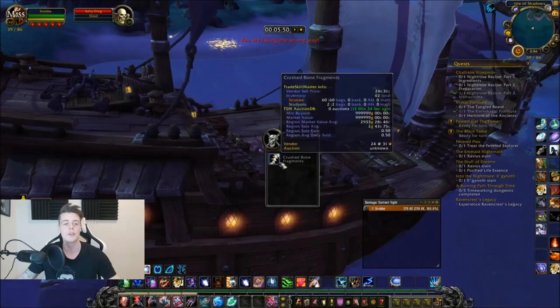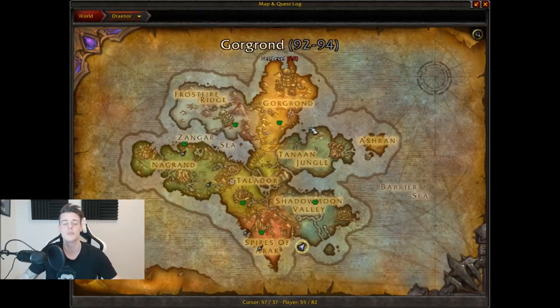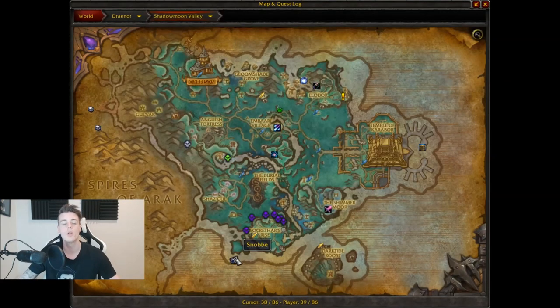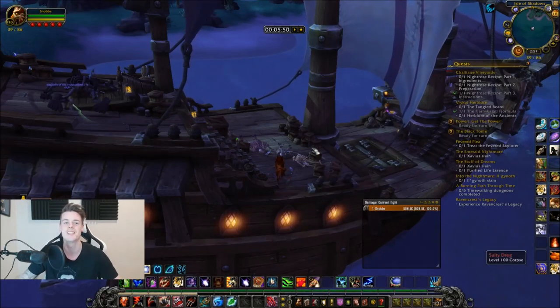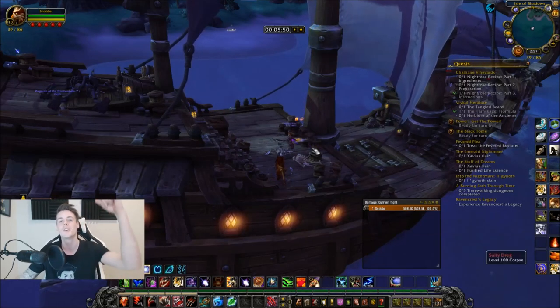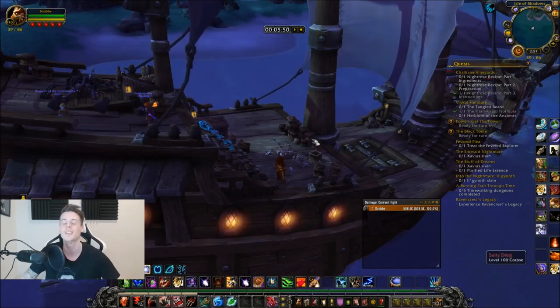This is so simple — the video is not going to be longer than this. To recap: you just go to WOD, go to Shadowmoon Valley, find the ghost ship all the way down south in that zone, kill skeletons, pick up Coin of Many Faces, and profit. Simple as that. If you like this video and you're interested in more videos like this, make sure to click subscribe and I will see you guys in tomorrow's video. Thanks for watching, bye bye.